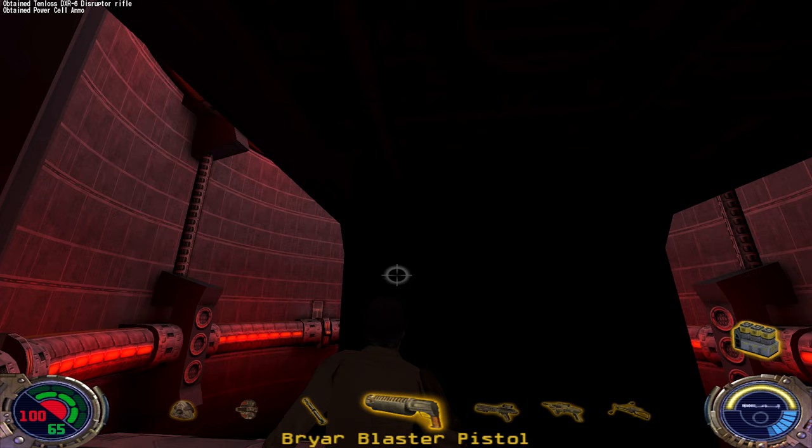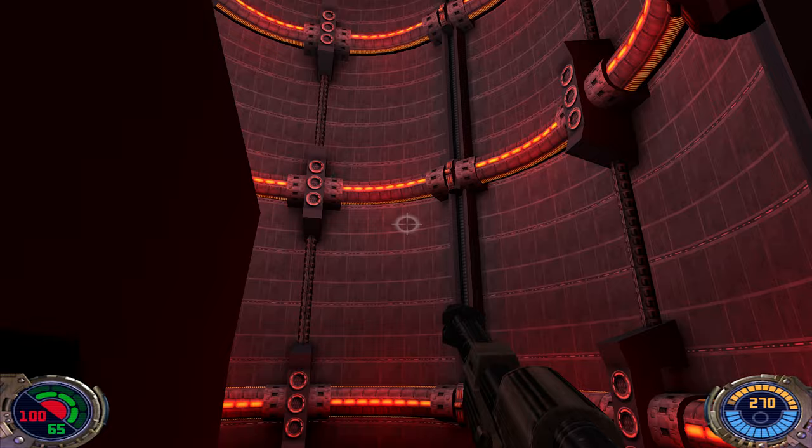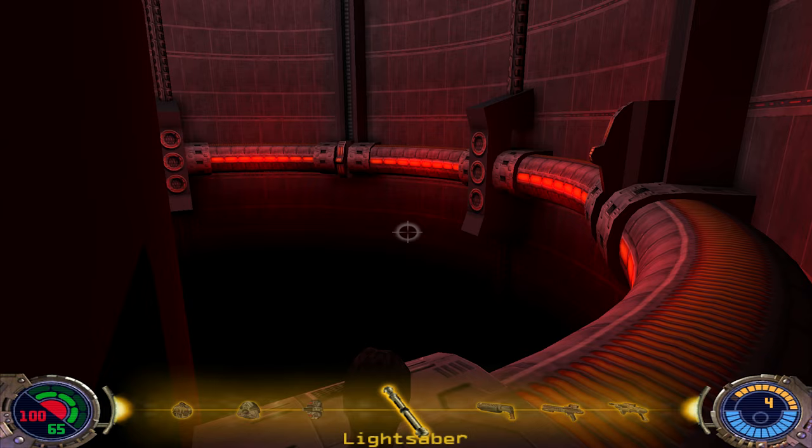Someone's shooting at us. Wookiee bowcaster guy. And wait until the shield is offline — just like this. We lost some shields. All right, let's get on this elevator.